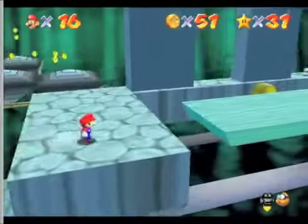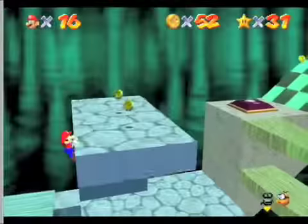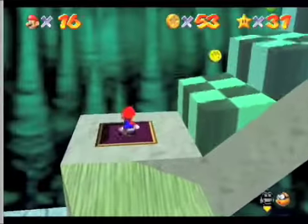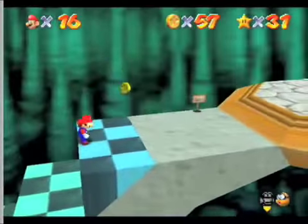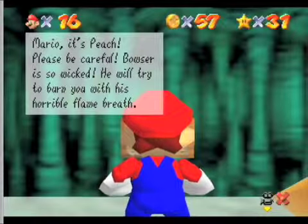Yeah, I didn't go this way — my bad. That was dangerous, but we did it. Jump up here. What does this sign say? Mario, it's Peach. Please be careful — Bowser is so wicked.